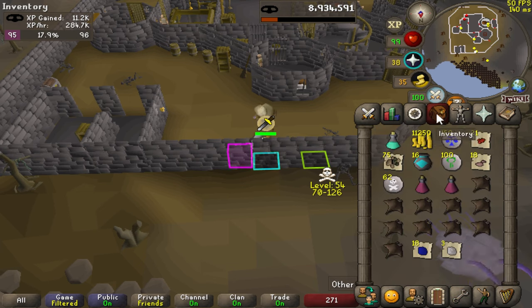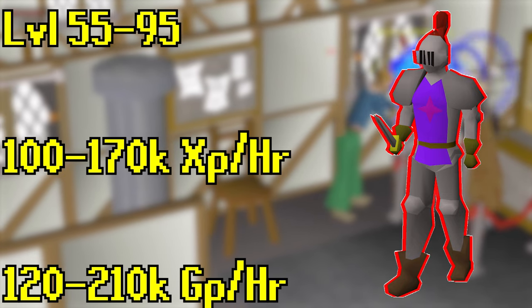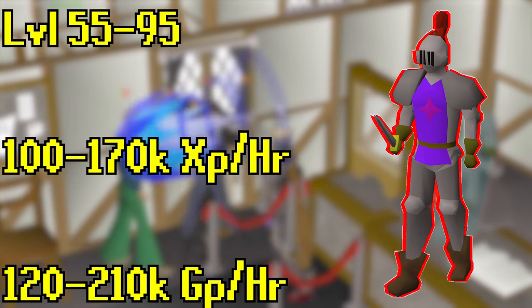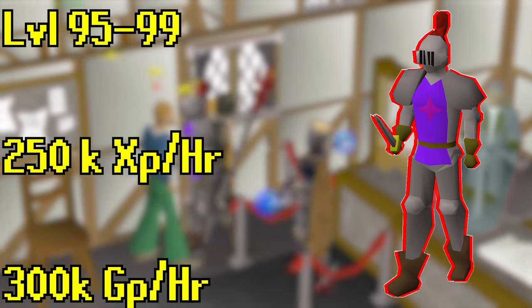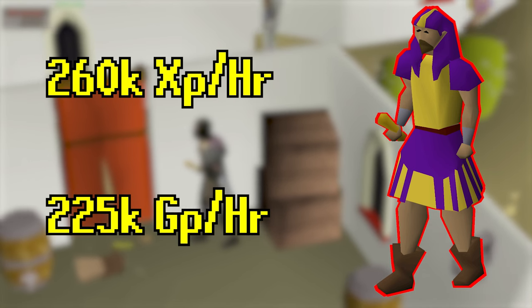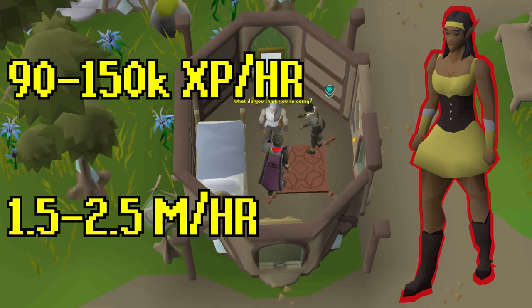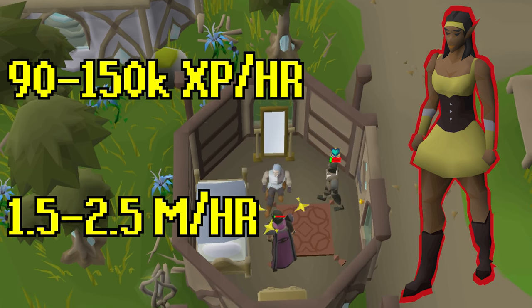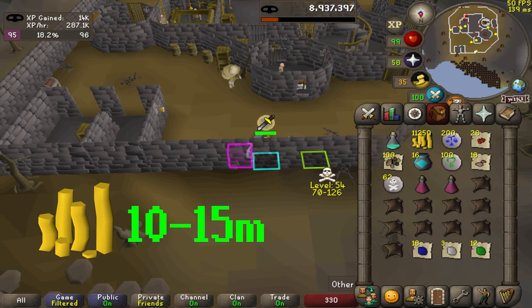Let's compare this to some other methods. First off, Arty Knights. Before 95, when you can still fail, you're looking at about 100-170k XP per hour and 120-210k GP, starting at 55 going to about 95. Once you hit 95 and you can't fail, you're getting about 250k XP an hour max and 300k GP an hour max. Blackjacking: 260k XP an hour max, 225k GP an hour max. Finally, we've got elves at 90-150k XP an hour and 1.5-2.5 mil per hour. Note that the top number includes having the thieving cape already. Blackjacking and Arty Knights should make you 10 mil and 15 mil respectively going all the way to 99.